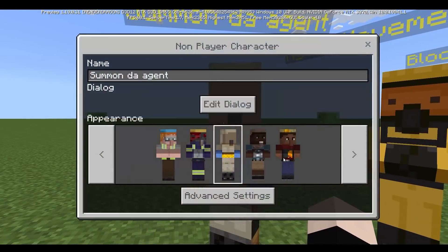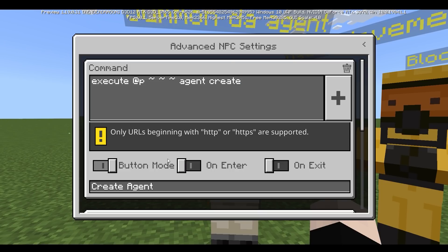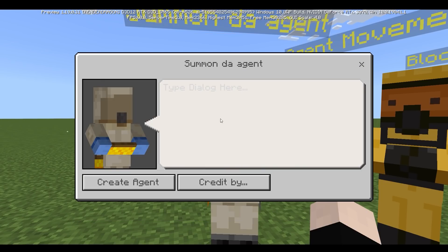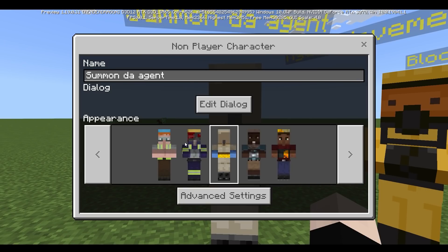Once you've done that, you're going to go to the advanced settings and then put this command right here: execute at P, tilde, tilde, agent create. If you were to click this button, it's going to be executing this command — agent create at me.